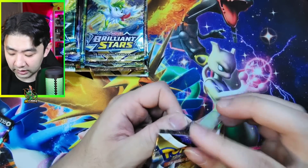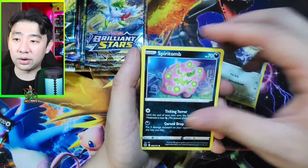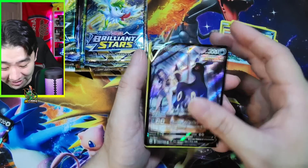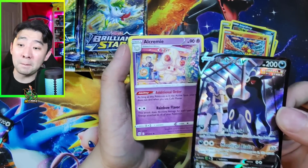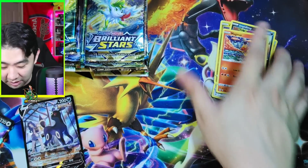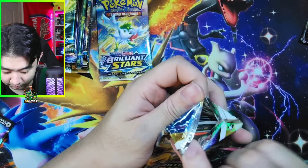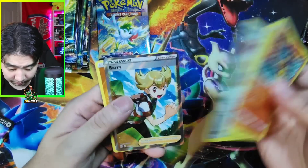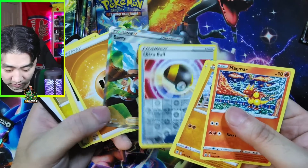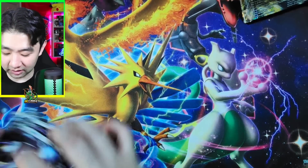Brilliant Stars is really a good set — it's a fun set to open. I honestly think the only good hit from Brilliant Stars now is that Charizard. We'll see if I can pull that or not. I doubt it. Spiritomb, Axew, Impidimp, Magmar — Umbreon's Trainer Gallery. So we did get an Umbreon! That's exactly the one we wanted. To be fair, I have not pulled that card before, so that is going into the personal collection today. Barry in the trainer gallery spot — he came in the holo spot. That's weird. We got Barry, another trainer card. So that's really cool.